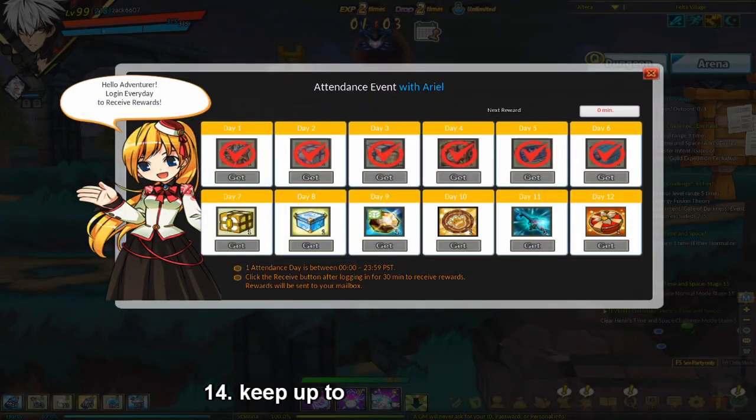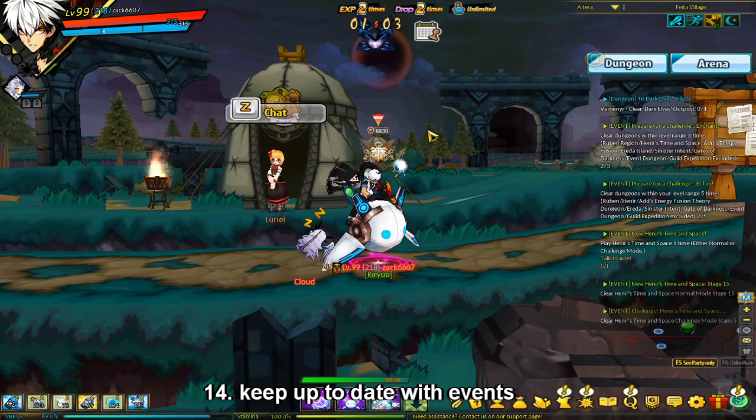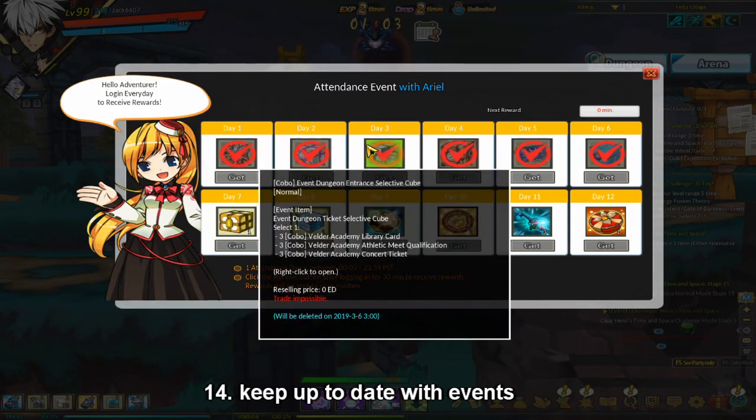Another way to get good EXP gain is by keeping up to date with events. Currently this weekend there's a x2 EXP event, and also the attendance event that's going on right now gave out a 100% EXP medal. Occasionally, events will also give out Philosopher's Scrolls which increase your level by one, though they don't work on ERP.